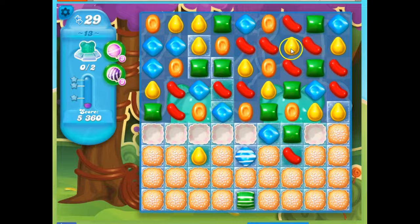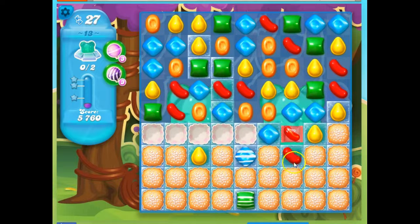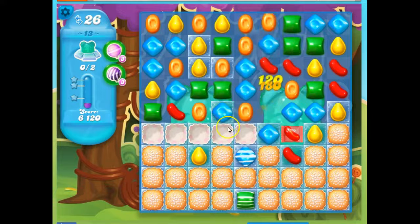Now I can make another wrapped candy by making a T-shape, although it's on its side. And that might be helpful, especially if I can drop it down into this area where the explosion is going to help. I can uncover some of this bear.